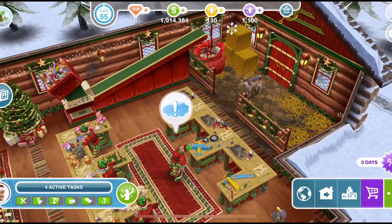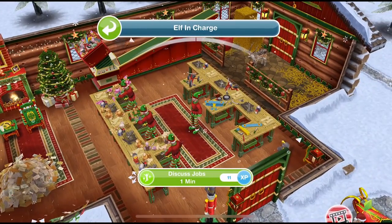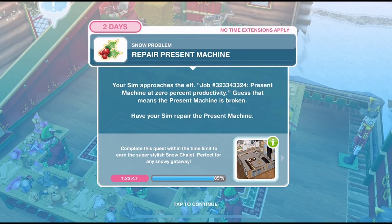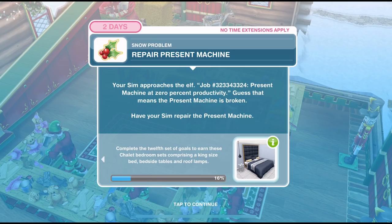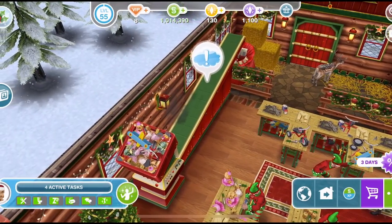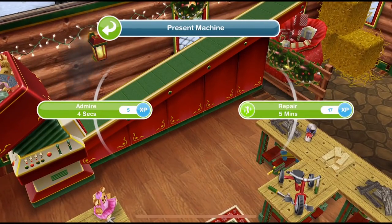Back over at Santa's workshop, click on Elf in Charge and discuss jobs for one minute. We've discussed the Grouch's plan with the elf. Now we need to repair the present machine. Your Sim approaches the elf: job number 323343324, present machine at 0% productivity — that means the present machine is broken. Have your Sim repair the present machine. Click on it and repair for five minutes.